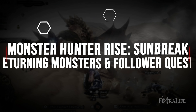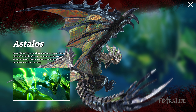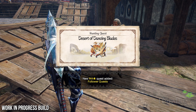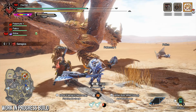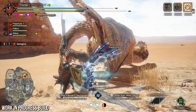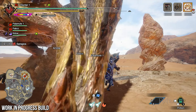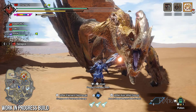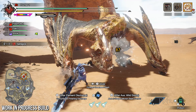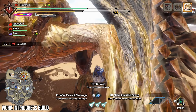Several returning monsters are being introduced into Rise with the Sunbreak expansion, including Shogun Ceanataur, Astalos, and Seregios. The preview included a quest to hunt a Seregios during a special follower hunt from Master Utsushi. Follower hunts are a new type of solo quest that allows the player to be joined by an NPC and their companions. Doing these quests deepens your bond with story characters, and presumably may unlock specific NPC storylines or special reward items.